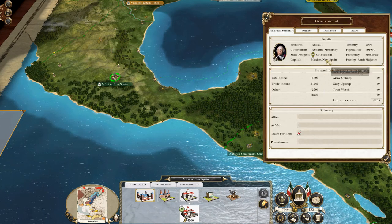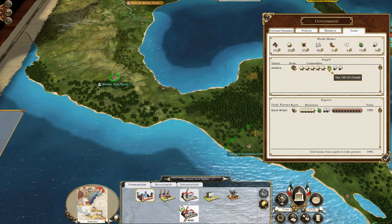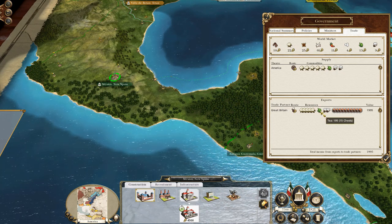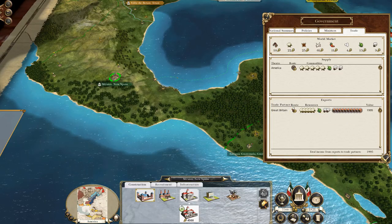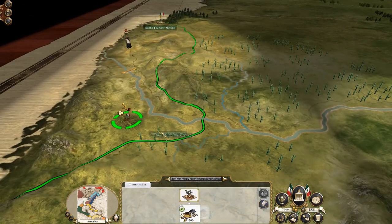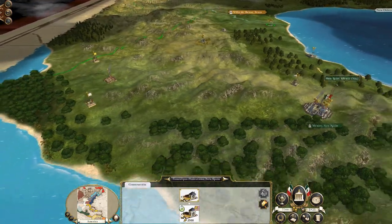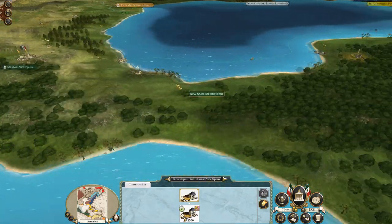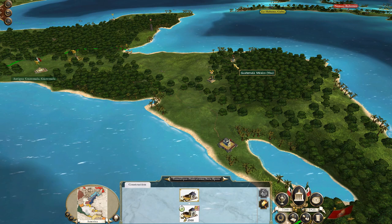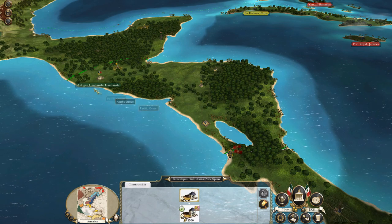It's worth highlighting - according to this screen I am transporting tea over land. I'm producing tea and exporting it to Great Britain, and I have no idea where it's coming from because you do not produce tea in any of these regions. I can see cotton, tobacco, sugar, an iron mine, and coffee, but no tea at all. So I'm really confused as to why that trade route is there, but nevertheless.